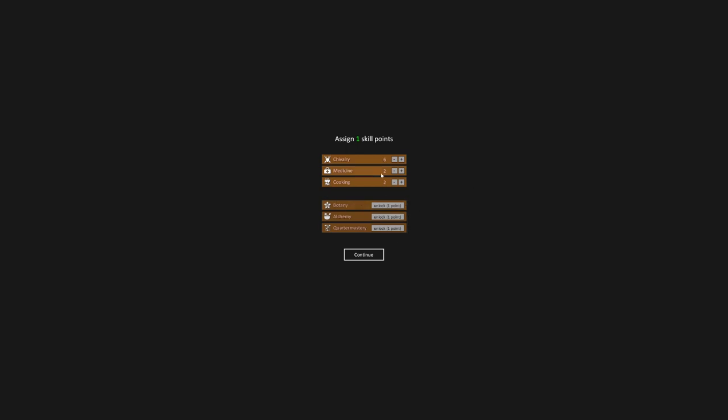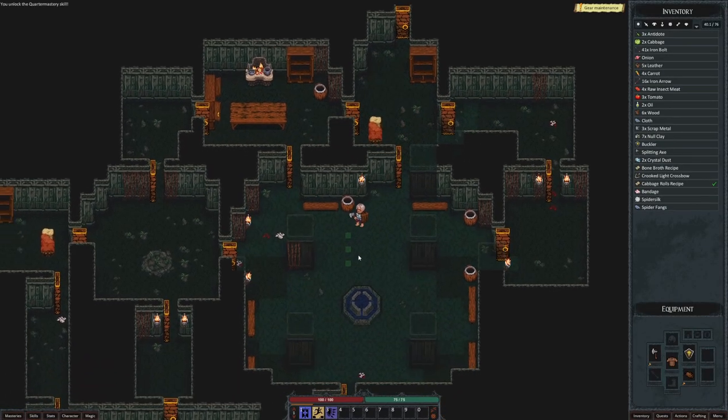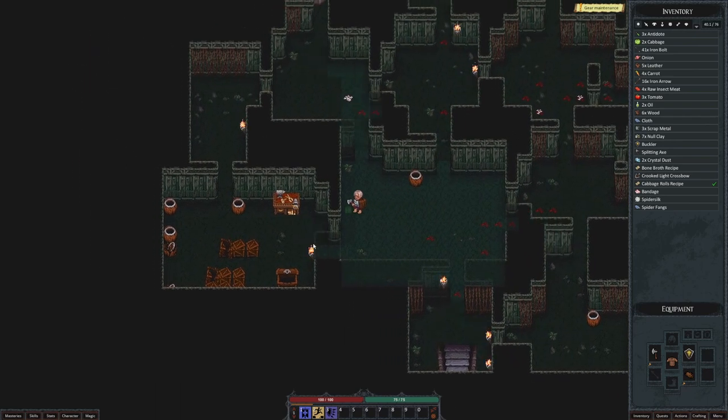We could learn a new skill. Botany is your ability to identify and harvest mushrooms and flowers — until identified, plants will appear dull and colorless. I'd love to throw a point at botany, but I'd also have to have alchemy. Alchemy sounds cool — you can make potions and heal wounds. Quartermastery offers bonuses like gear bolstering and armor weight reduction. I honestly think if I'm gonna take a skill, it should be quartermastery. So we are taking quartermastery. Just because I have quartermastery doesn't mean I'll be able to use it, because now we must probably learn 13 other skills.